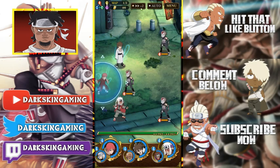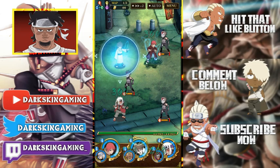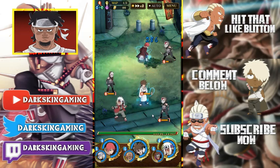Here's his auto attack — nothing crazy. By the way, he uses that guy — I forgot the dude's name — but I'm pretty sure that's Tsunade's ex-boyfriend or whatever. Or is that his brother? Because those two dudes look alike. One of the two — I don't remember. Anyway, that's his auto attack.